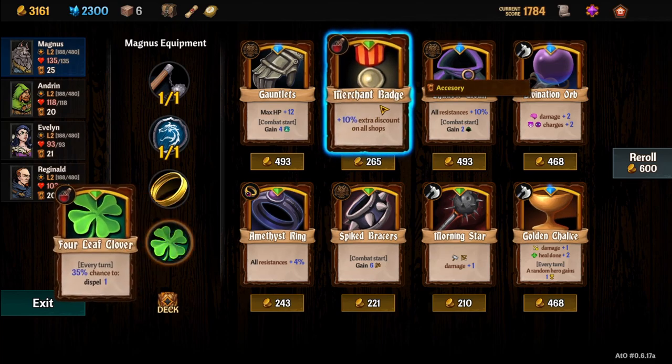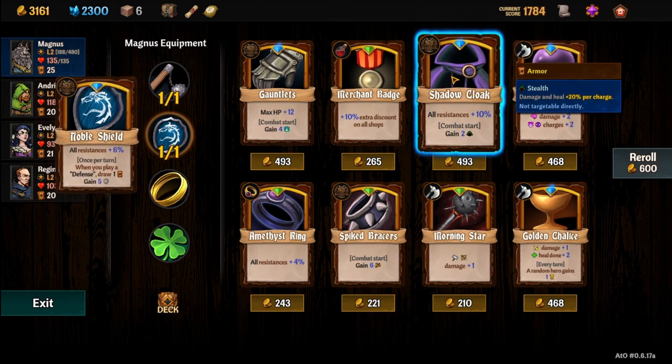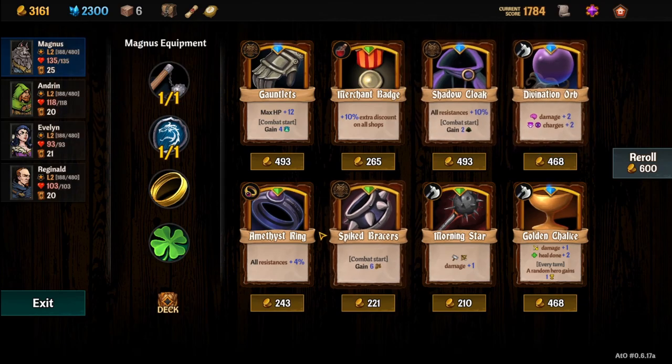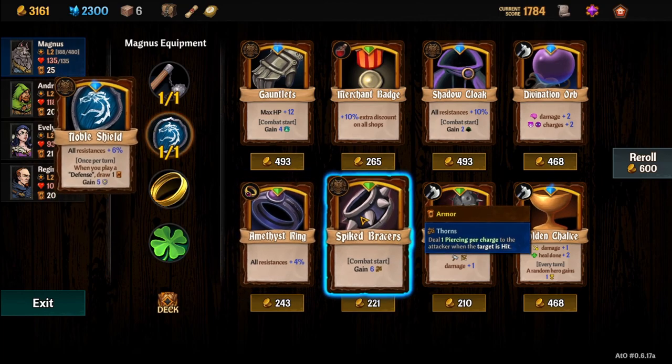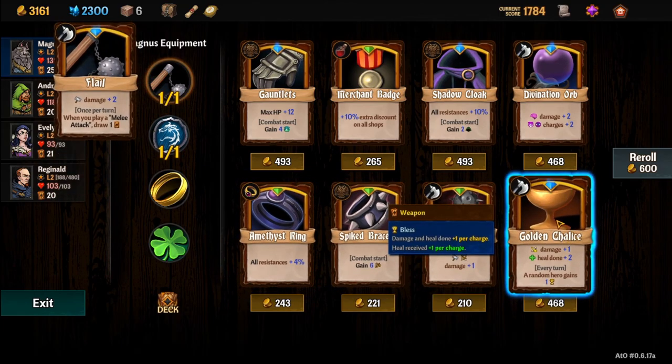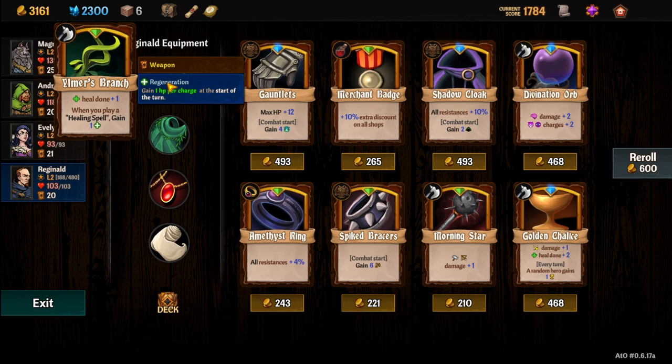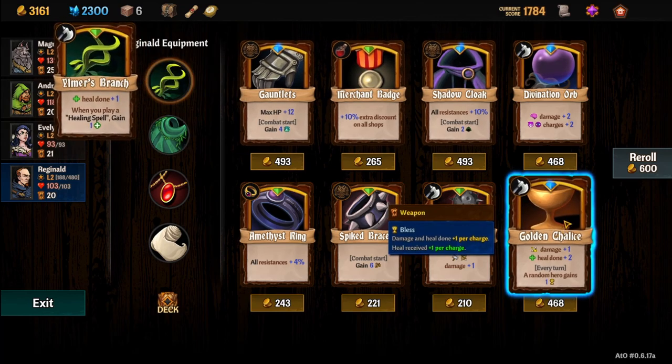That's not bad. 10 extra discount on all shops. All resistance is 10% — at start of combat gain 2 stealth. That's not bad. This could be good in the right deck, but that's not what we're going for. All resistance is 4% — meh. Oh wait, right here. This is the one we want. What does he have right now? Heal done plus 1 — when you play a healing spell, gain 1 regen. That's nice, but this is plus 2 heal done and plus 1 damage, and that's his main damage type. He does have some shadow damage, but this is his main damage type. And every turn, a random hero gains 1 bless, which increases damage and heal done and heal received. So yeah, we're buying this for Reginald for sure.